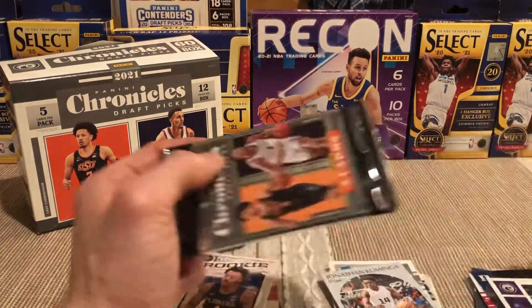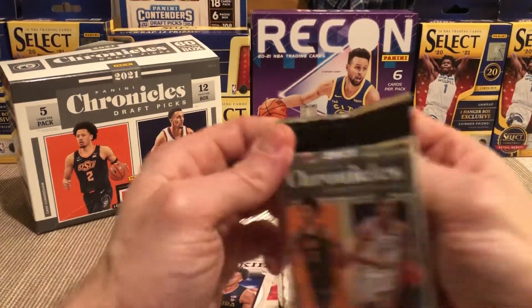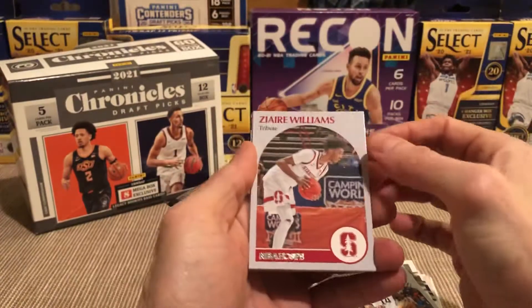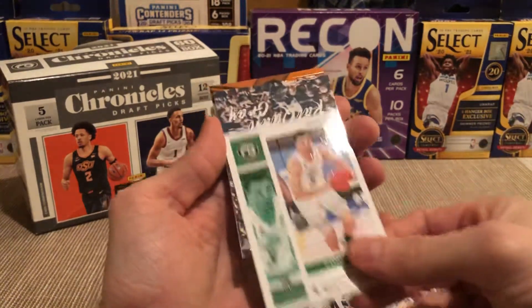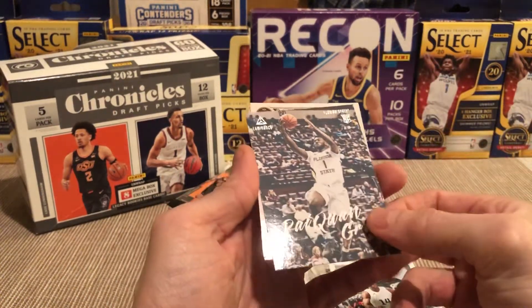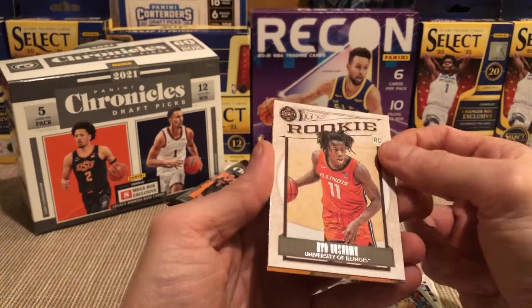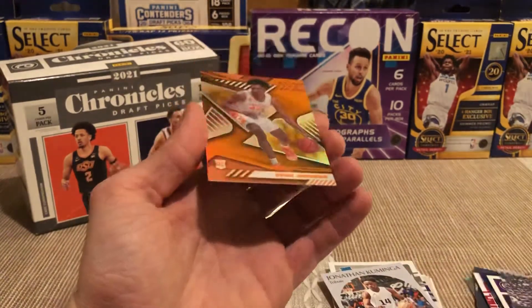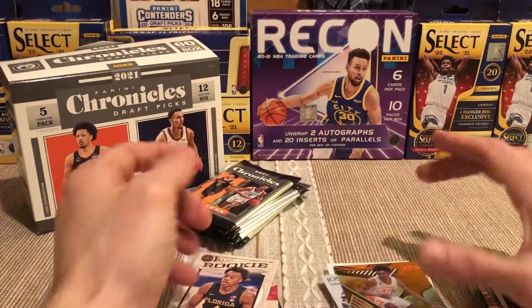Cam Thomas is doing well but nobody really likes the Chronicles cards. He's playing for the Suns. Zaire again. Duarte — he's playing well for the Cavs. Raekwon Gray — I have not seen Raekwon. And there's something really cool on the back here, I don't know what this is — XR. Keon Johnson — that's a cool looking card! I'm gonna put you there because you are so tight.